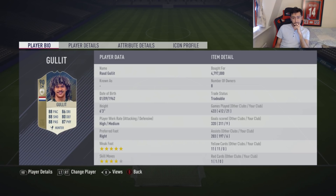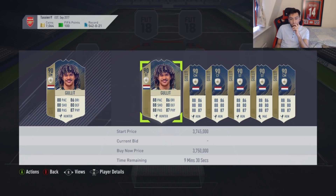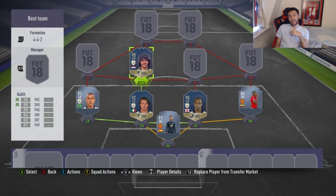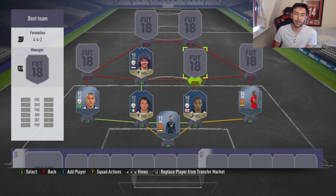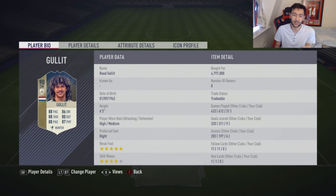Look at where it says 'bought for' — there'll be a certain amount of you who will notice the number. Let's just check how much he goes for now. I messed up — my brain wasn't working. I thought I said 3.7 million and it said 4.7 million, so you can have a little giggle in the comments below. Anyway, obviously he is the best centre mid — look at the stats right there: five-star weak foot, four-star skills.